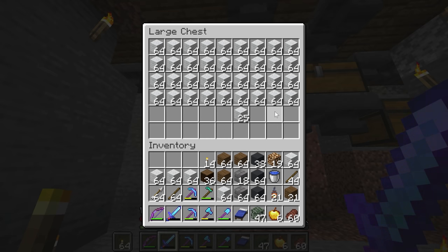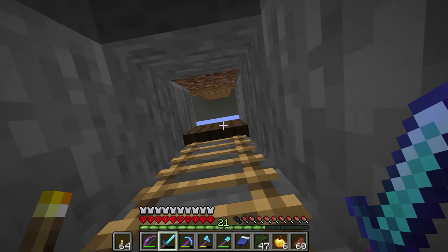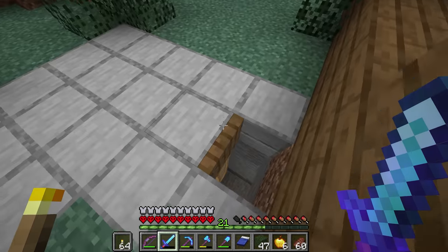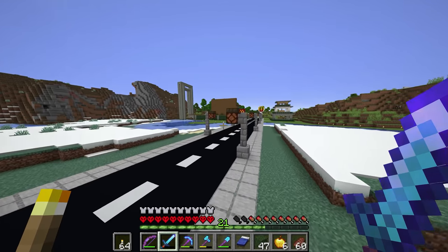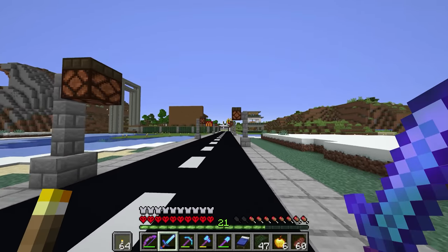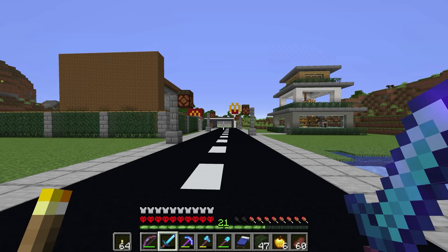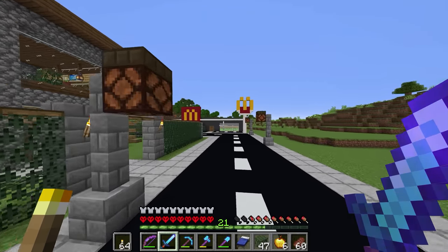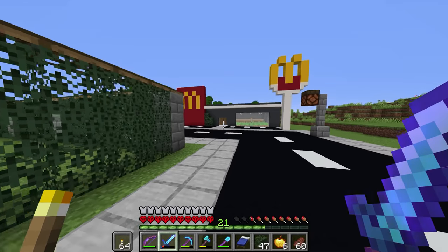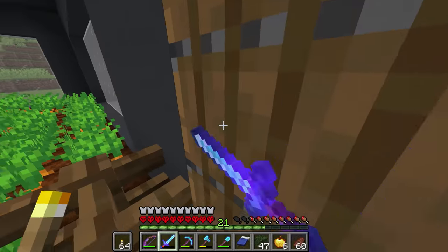We're going to start off by grabbing beds — I don't think we're going to need more than 64. I grabbed a lot more than I think I needed. I finished out the underside of the Villager Breeder; you can see some of the materials I was using. I had to make a ton more gray concrete, which wasn't a big deal. I'll show that off and then clean up my inventory, make some beds, and see if we can't get a ton of villagers.